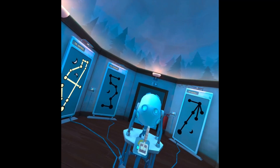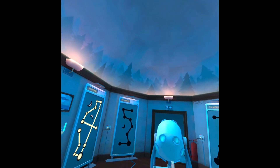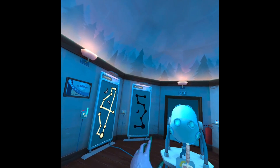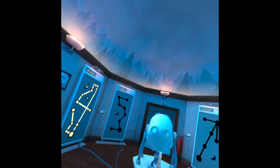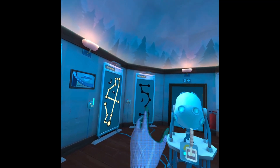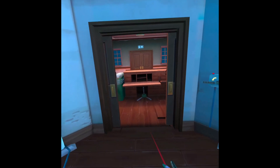Hey everyone, welcome back. Sanga Rain here, back in Shadowpoint with the Oculus Quest 2 VR. We're about to do the next mission, which is the Astrolabe. I like Astrolabe - it's kind of fun. We're going to go ahead and check it out and see if we can find it. Let's go.